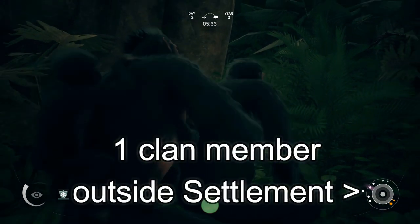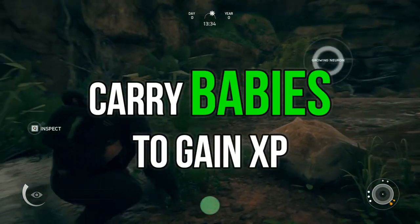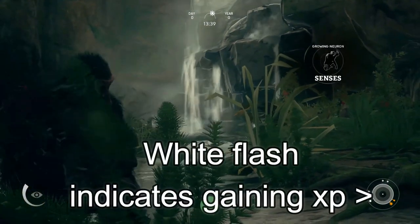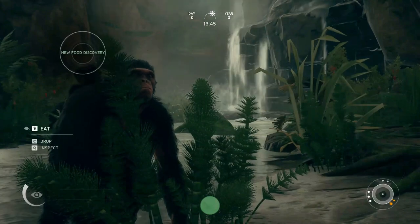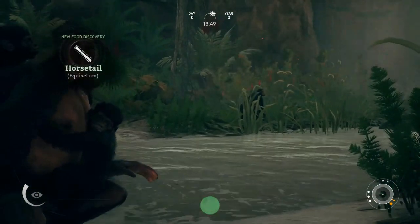Outside the ring means they're outside the settlement area. Babies are basically XP multipliers — carrying two babies around with you at all times will dramatically increase the amount of XP you earn from everything you do, as the babies are also learning by watching you.